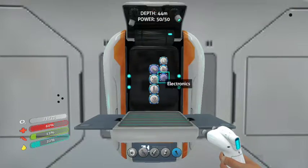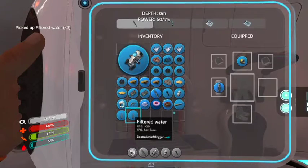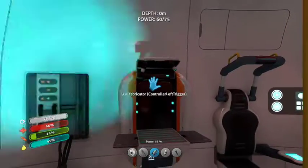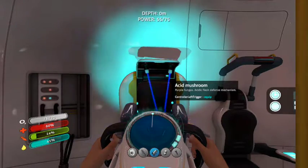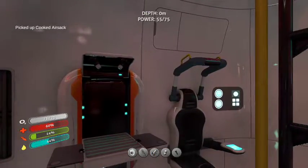Ooh, so shiny. Our main thing that we need now is an aquarium — that's what we need. That's absolutely what we need. There we go. Okay, we gotta collect air sac. Not like it's very efficient to do that, but you know what, it's what we have to do.